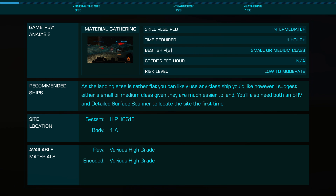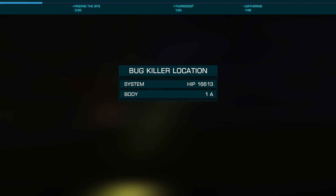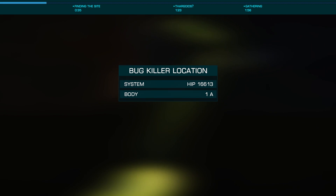In this quickie with Exesius we're going to look at using the Bug Killer site to collect both raw minerals and data, both used for engineering and synthesis. This site is located on the southern side of the bubble in system HIP 16613 on body 1A.